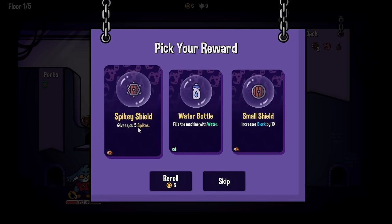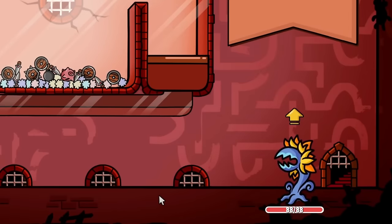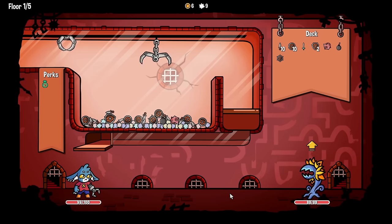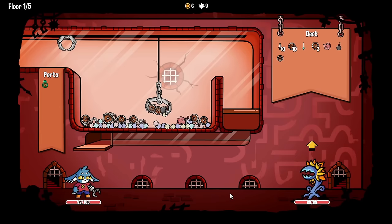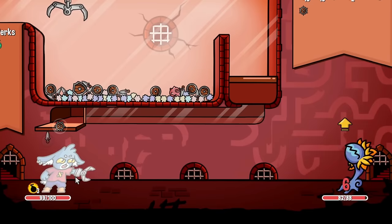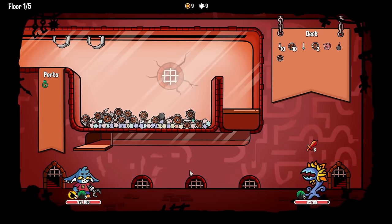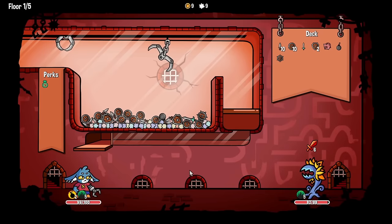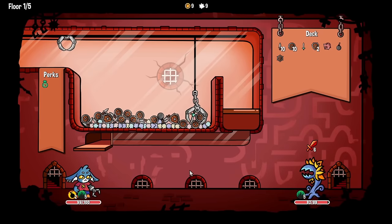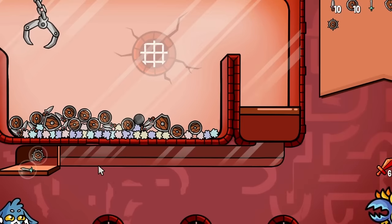A spiky shield is promising, especially against this boss that also does spiky damage. The spiky shield and the bomb are right next to each other - hopefully I can get both of them this turn - yes, and a dagger to boot! So we get a bomb for ourselves, poke him once, then we get some spike damage. After some more block and a piggy bank, he's gonna give himself some spikes. When he attacks us he's going to be dealing lots of damage to himself.